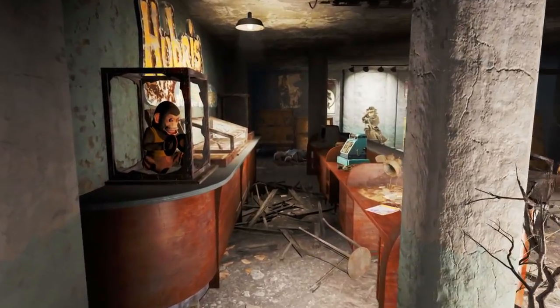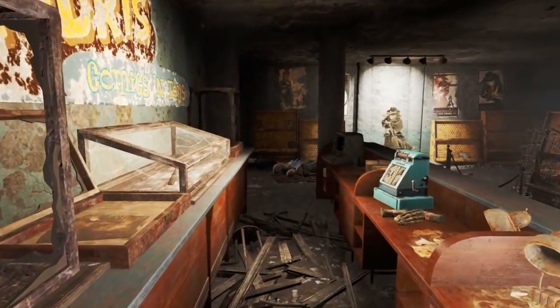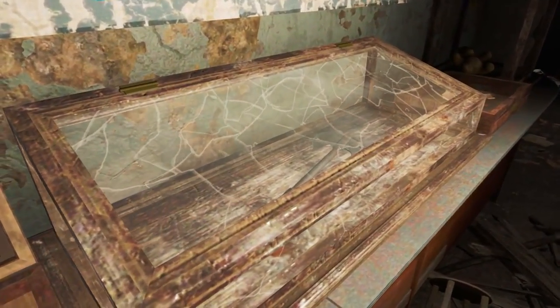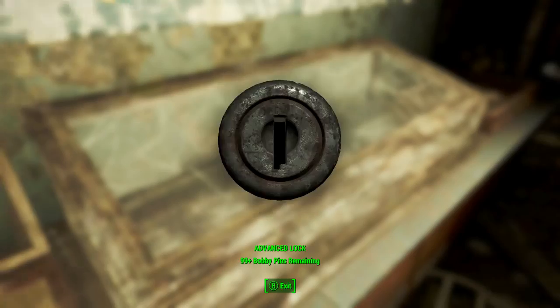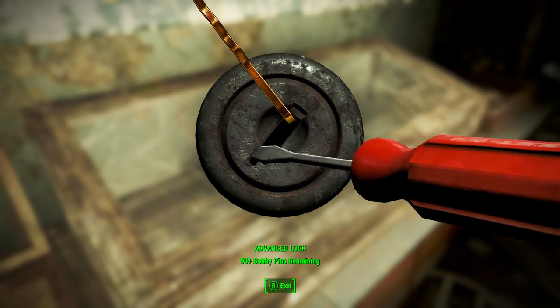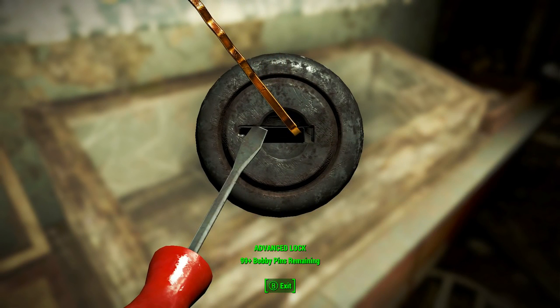Apart from that, rather simply, as soon as we walk through the front door, behind the cash register there is a big display case. Inside this case is Grognak's Axe — the very axe we came here for. Now this display case does have an advanced lock on it, so you will need the appropriate lockpicking perks to be able to unlock this case.